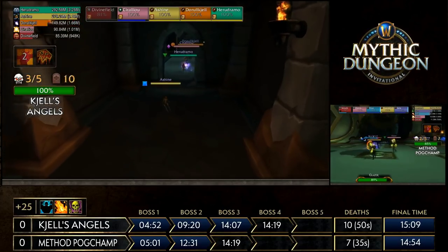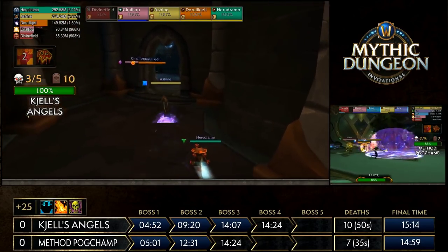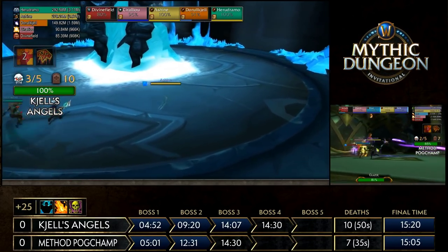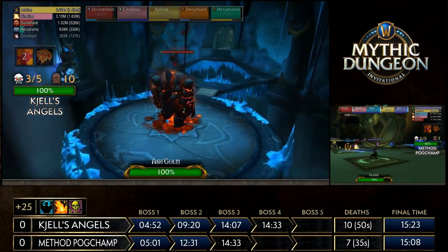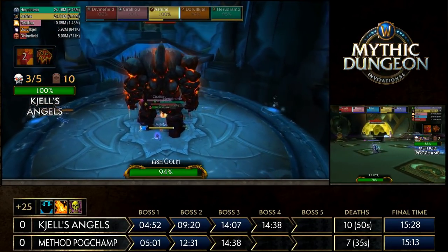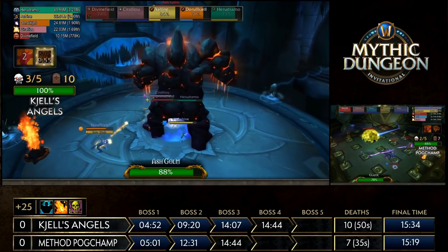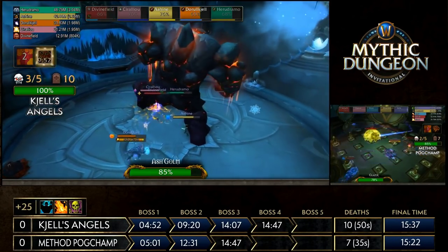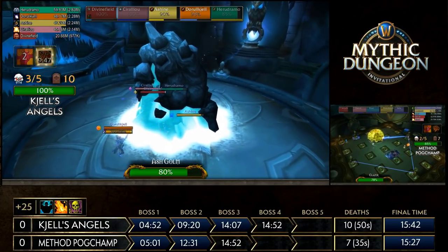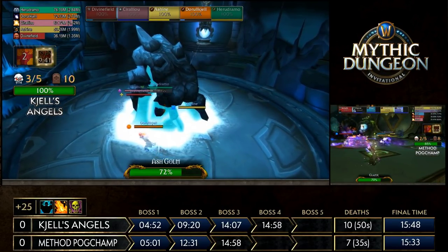Things will be heating up as they go into Ashgolm, while Pogchamp is at 85% on Glazier pushing into the transition phase. With Ashgolm, you have freezing traps that apply a vulnerability debuff, allowing increased damage for about 10-20 seconds. Always watch out for the volcanoes he spawns — when exiting his phase he spawns volcanic circles that put a substantial DoT on you. If those circles hit the fire elementals he spawns later, they detonate for a substantial amount of damage.